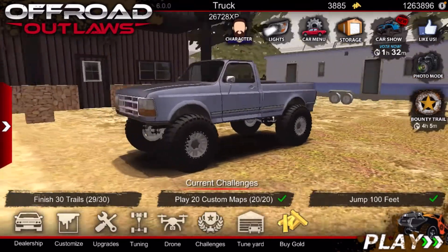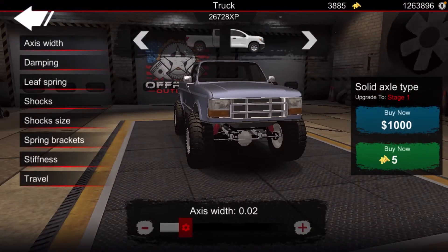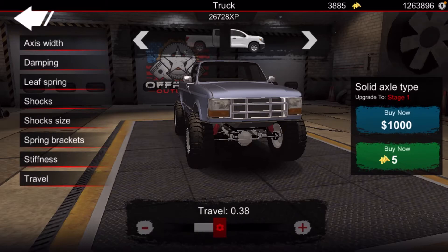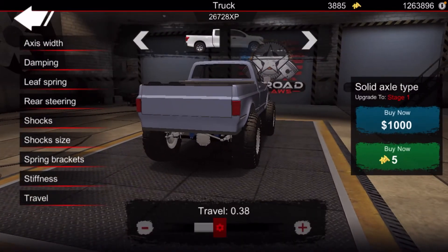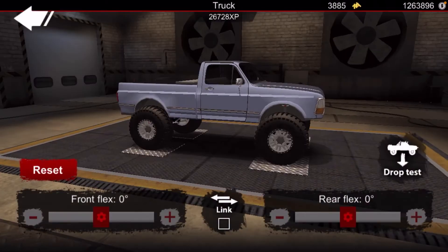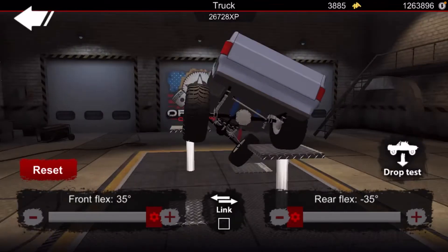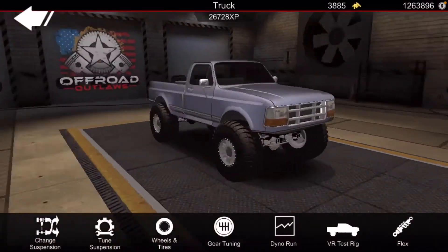If you guys want to see the tuning real quick, I'll do it again. Axis width two, dampening 2800. You want to max out the dampening, keep the stiffness normal, and then 38 and 38 for front and back. You want to do that front and back, and then you'll see the flexing — you can see how much it flexes, which is pretty good.